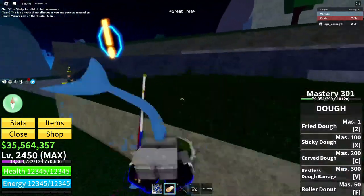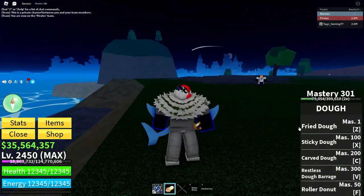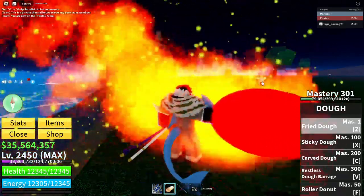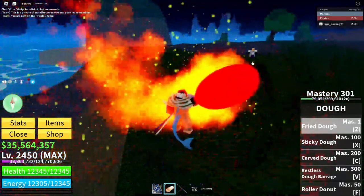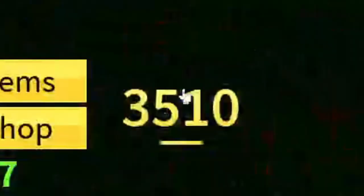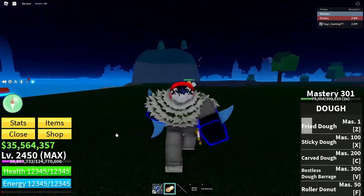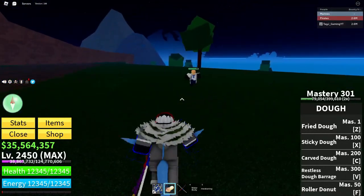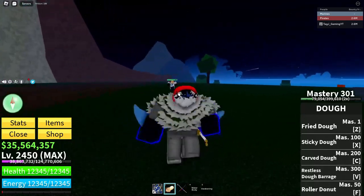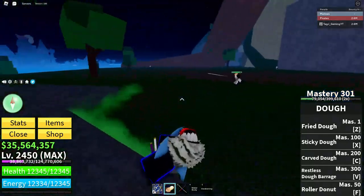We're here at Greek Tree and let's test Fried Dough. When holding it down and using it — 3510 damage. It's not much but it does pretty decent damage.